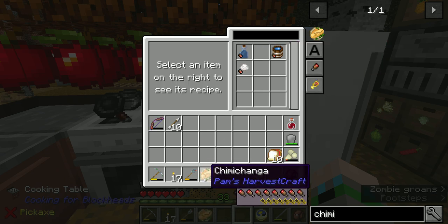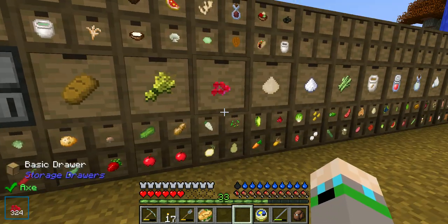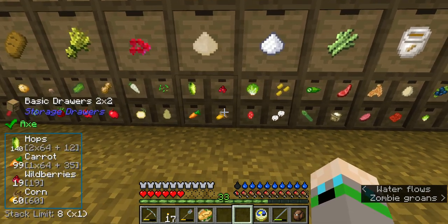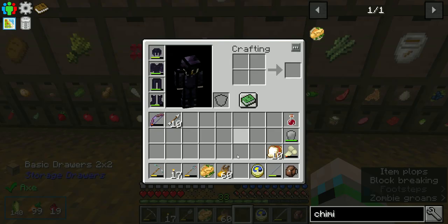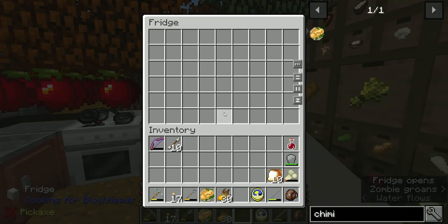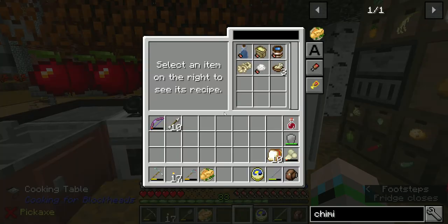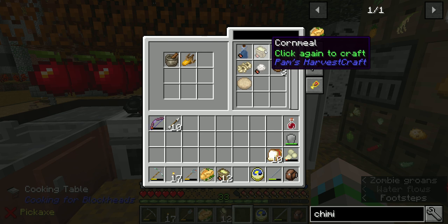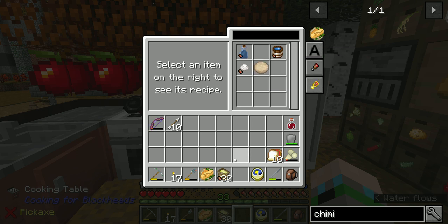There it is — we've got a chimichanga! Yes! Now let's look at corn. How much corn do we have? We have 60. Let's take all of it and put half of it back, then put the corn in here. Can we make corn tortillas? We'll need corn meal. Okay, that should be all the corn meal, which we can then toss back in.